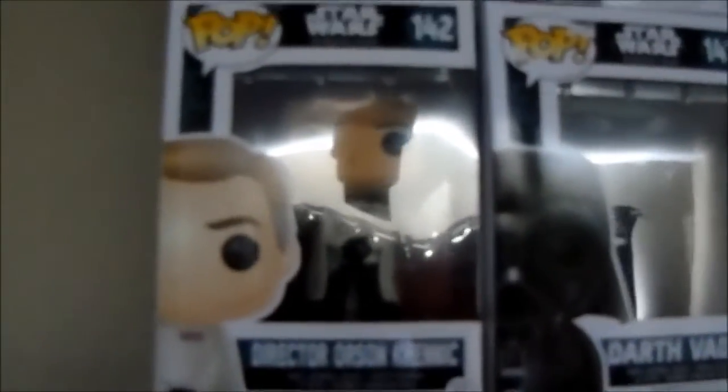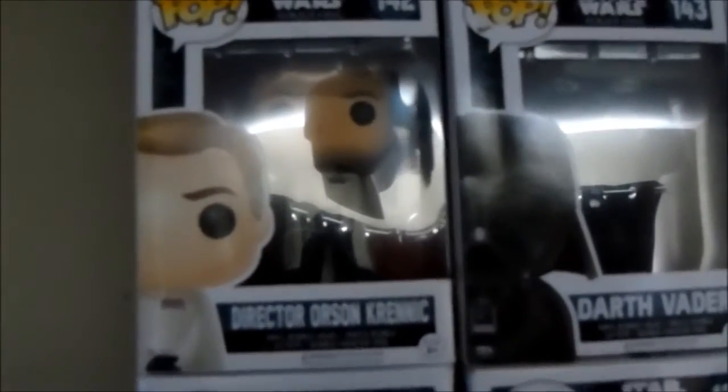Next we've got Director Krennic, K-2SO, and C2-B5. I'm now into the wave two editions which includes Bodhi — a special edition one as you can see with the sticker — young Jyn Erso, and Galen Erso. Then there's the Death Star Droid in black; I'm after the white version. A couple of randoms up here: Kit Fisto, the Inquisitor from Rebels, and an Imperial spy.